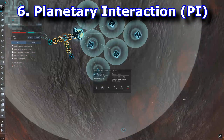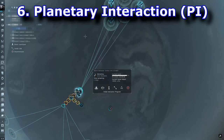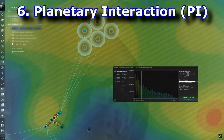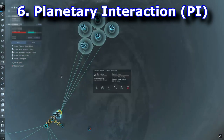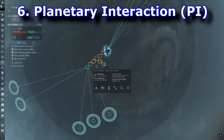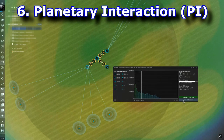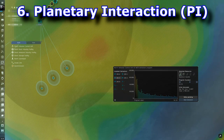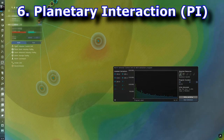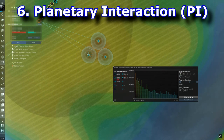It definitely helps if you have corpmates who've been doing PI for years and can show you the ropes. Now I've got it set up on my main and a few alts, harvesting materials used for fuel blocks. The nice thing about wormhole planets is access to a lot of different materials. Maybe I'll make a video on how the PI is playing out after a few more months to show the actual ISK results.